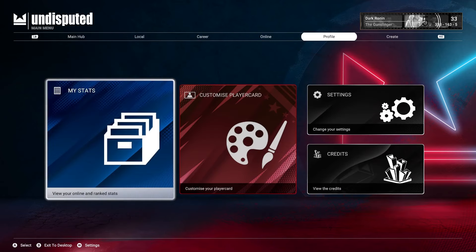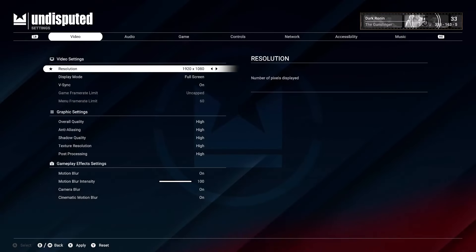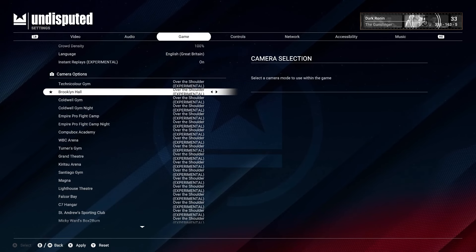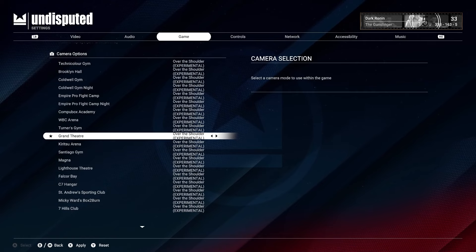This works universally — you'll start off in a zoomed-out view and you have to go into over-the-shoulder view. Here's the thing: it only does this for offline mode, it does not work for online mode.